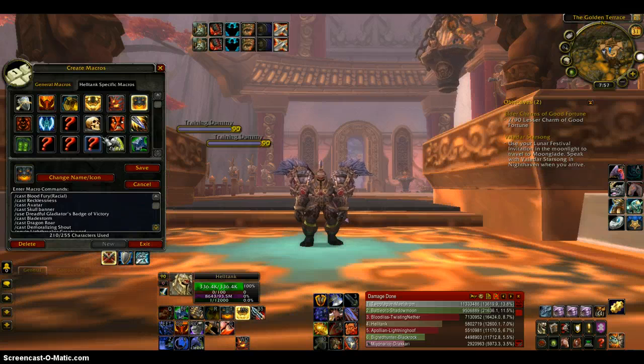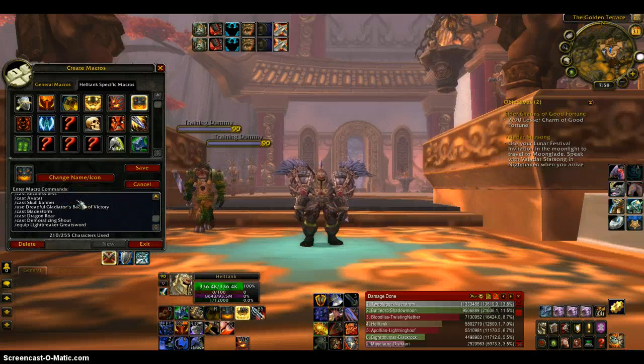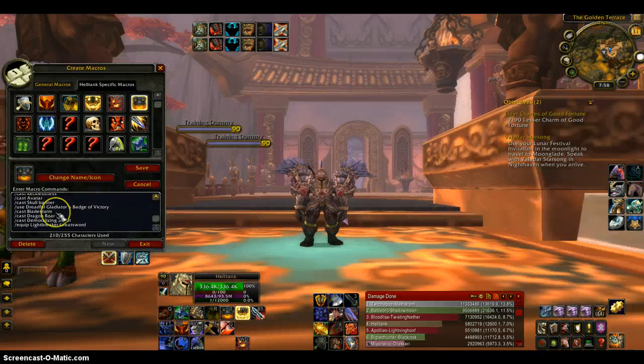My burst macro casts all my offensive cooldowns. If you have a racial ability I personally think that should go first since sometimes the macro doesn't fire everything. It also casts Dragon Roar and Bladestorm. I don't have two separate macros for Protection and Arms specs, so I combined them — in Protection I use Bladestorm, in Arms I use Dragon Roar. In Protection with Bladestorm I can equip my two-hander for extra damage, which not a lot of people know.